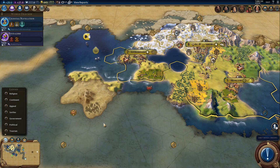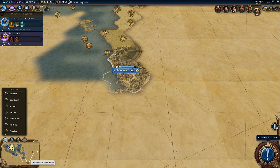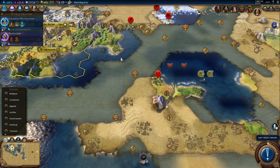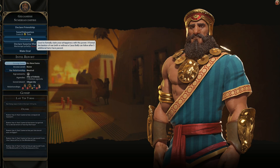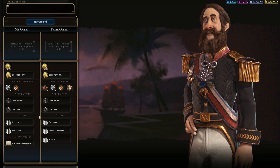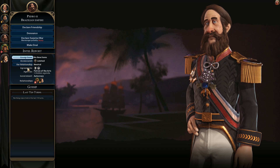Let's have a look - where is he exactly? That's China. He is right here, so he is actually one of our closest neighbors, if not the closest. All right, that's interesting. Can we stay friendly with him? That would be nice. Gilgamesh will still not accept the delegation. Pedro should - yes, he will. And open borders too. He has autocracy so we'll get a penalty for a different government, and minus five because of bad first impressions.